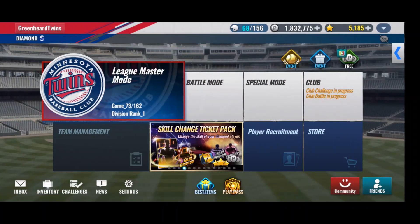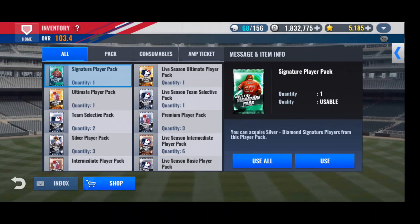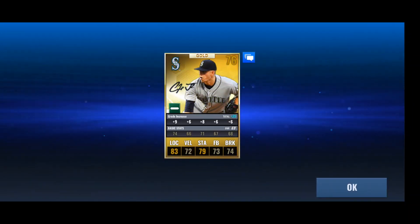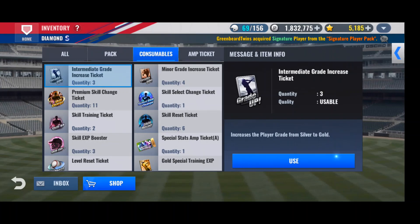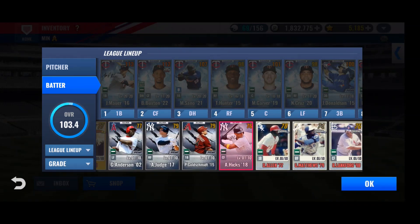So they gave out this free SIG pack to celebrate the All-Star Game, so we're going to open that. If we don't pull a team card from this, then we will do a SIG combo. Not a diamond, unfortunately. Gold card — Twins? Nope. Chris Flexen, not a great card.